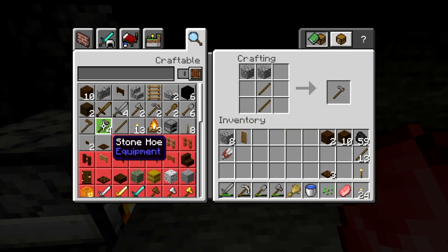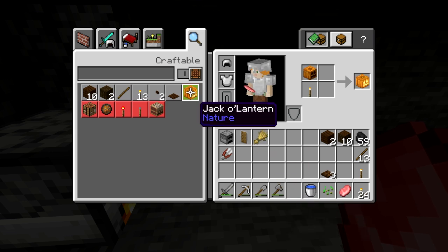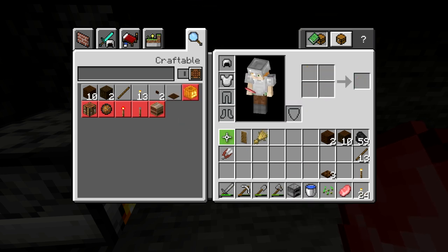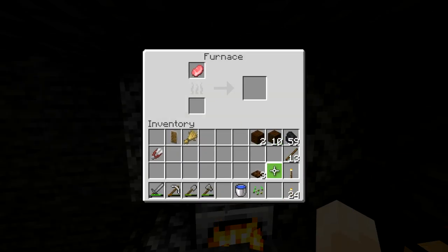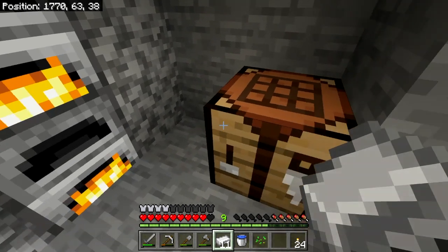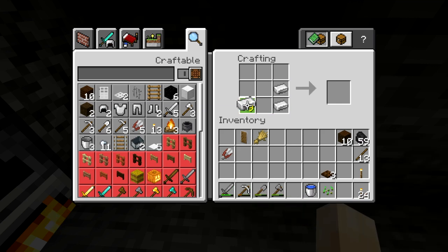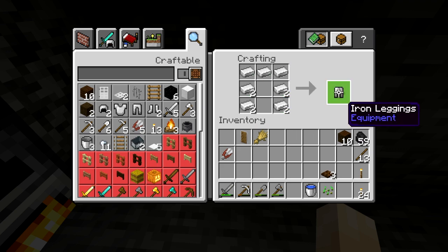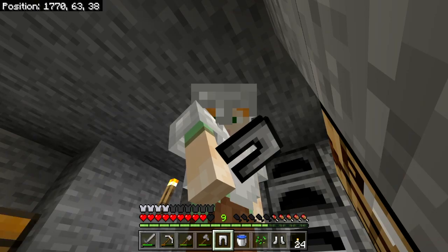We need eight pieces of cobblestone for another furnace. We'll stick the furnace here so that we can cook this while our iron is smelting. Speaking of iron, let's take some out — we can make a pair of boots like that, and we can also make leggings like this. We'll take the leggings, the boot pattern will be left, and we'll take the boots and stick those on.